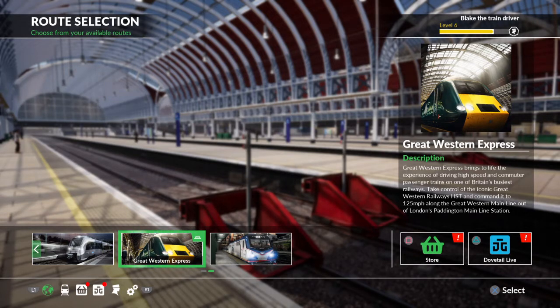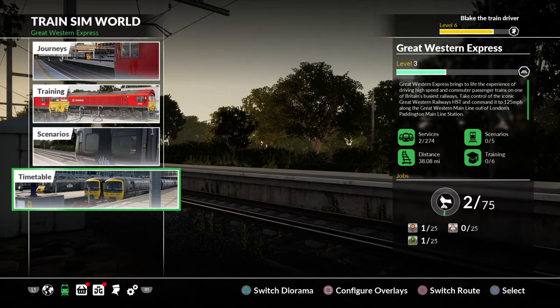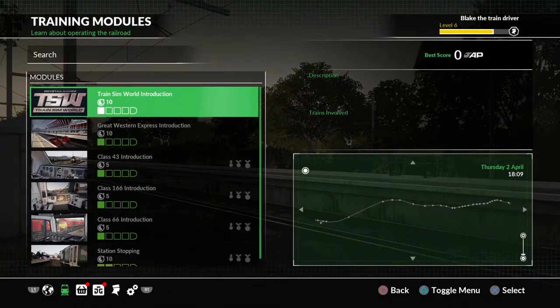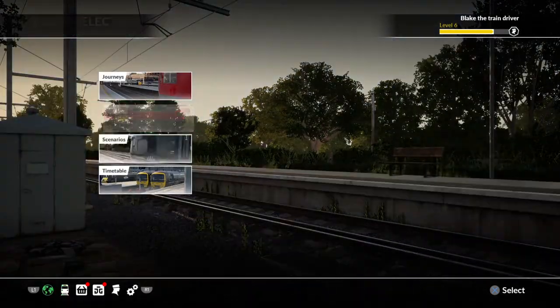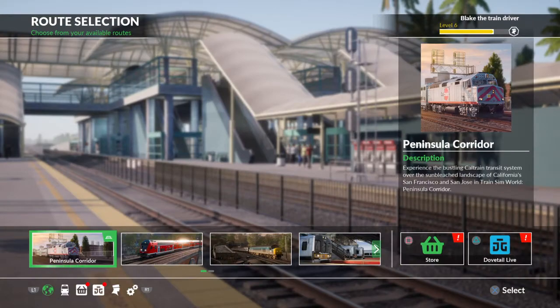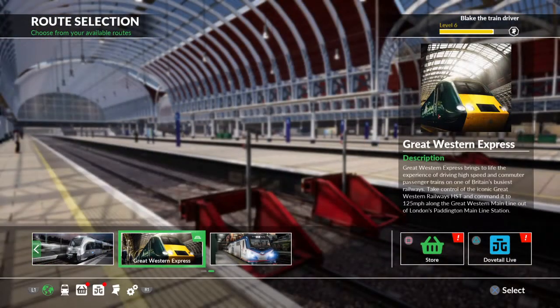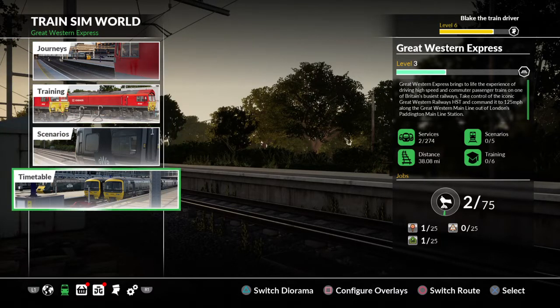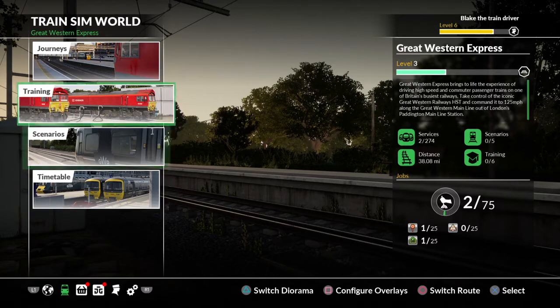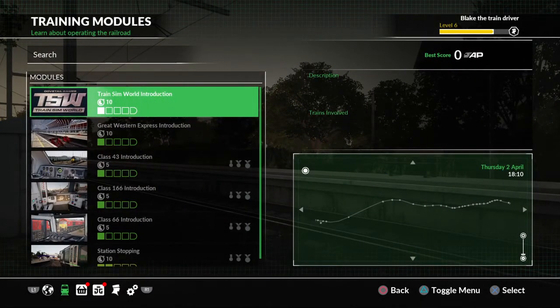If you're playing for the first time, you might want to see how the game works. You might end up in a corridor — you don't want to go there. You want to go to Great British Railways Express. Click the X button on it, and you don't want to go into scenarios and timetable until you've done the training. If you're a beginner, click X on Trains and World Introduction.